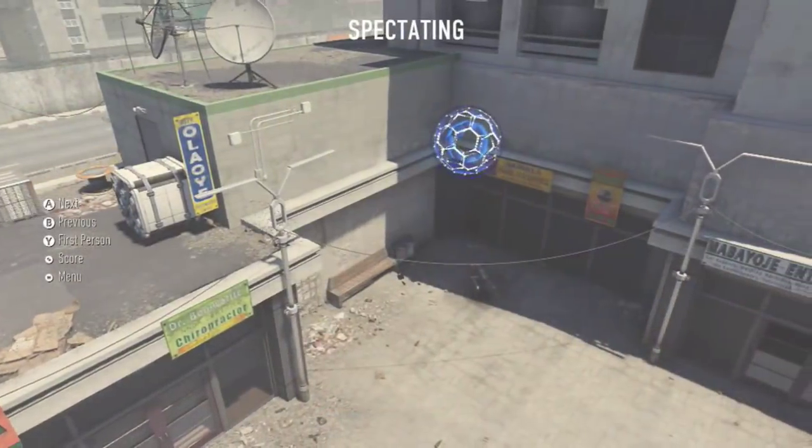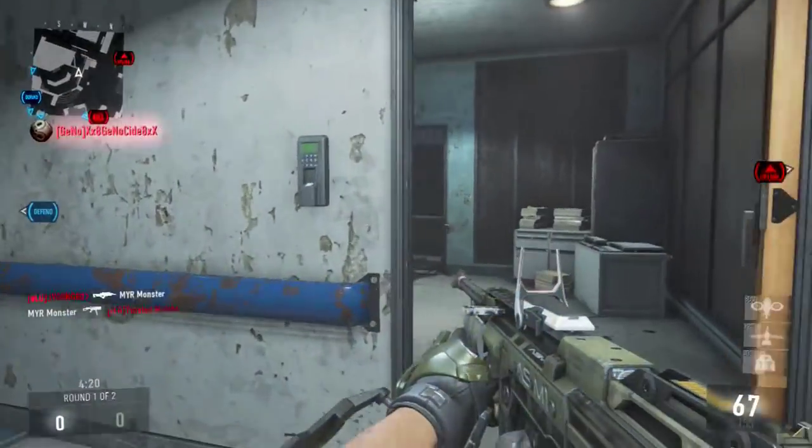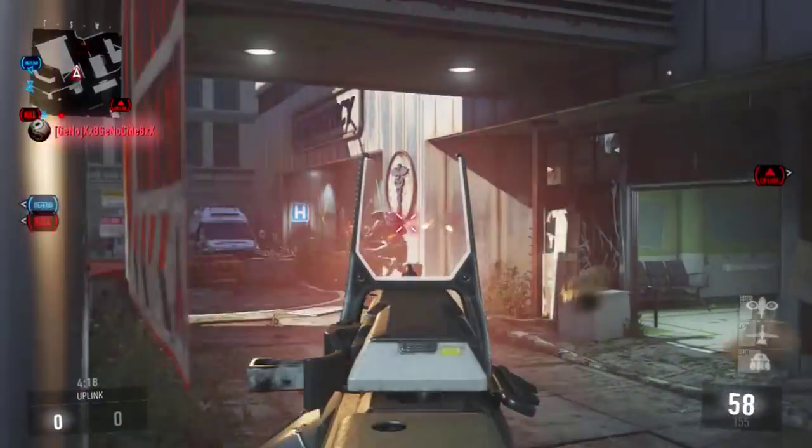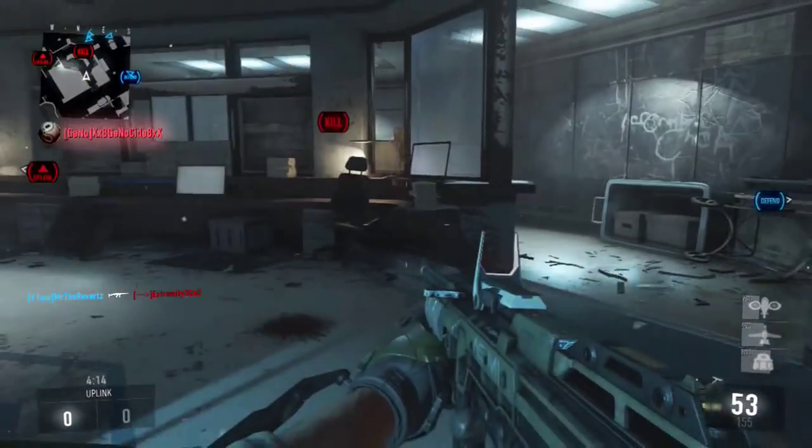For the other side of the map, the C domination side, you can throw it off this building right next to the uplink station and it will pretty much go in every single time. This spot has a higher percentage shot than the other side because the building is a lot closer to the uplink station.